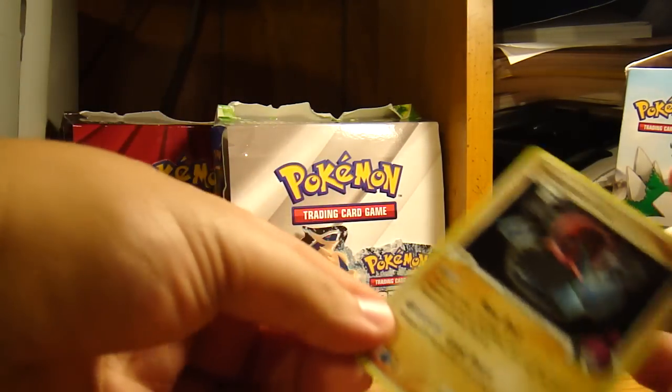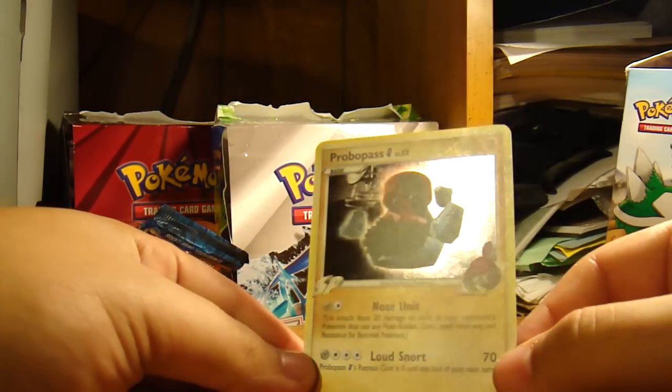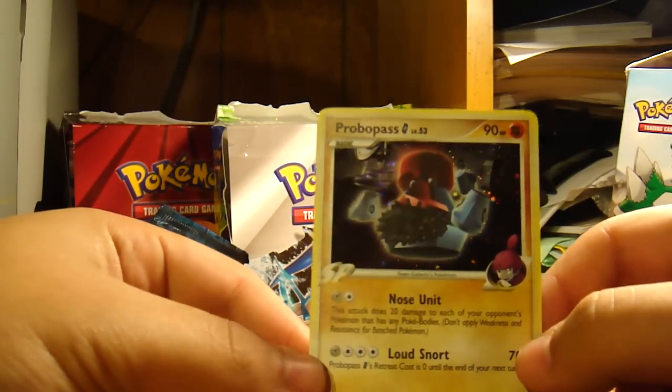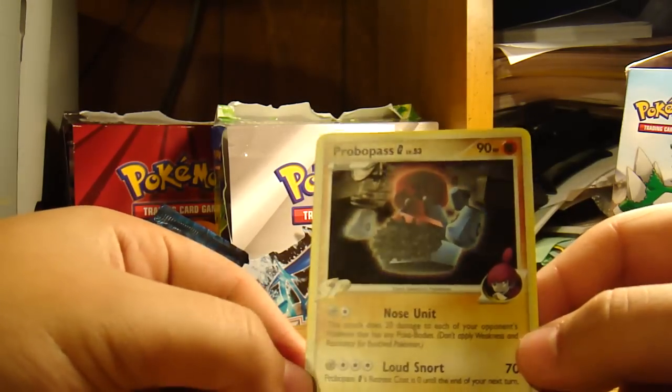It comes with the holo, whatever kind you get. So this is my promo. Ooh, look at the shine. It's a Probopass. Probopass has a mustache. That's hilarious, I never noticed that. You should get a mustache. Yeah, I'm gonna grow one.